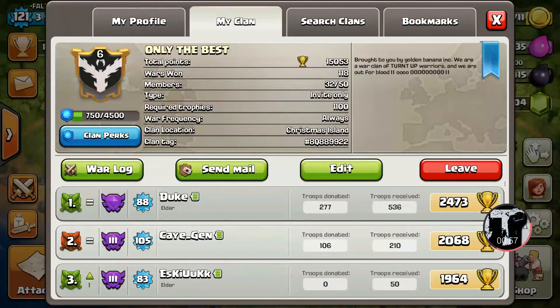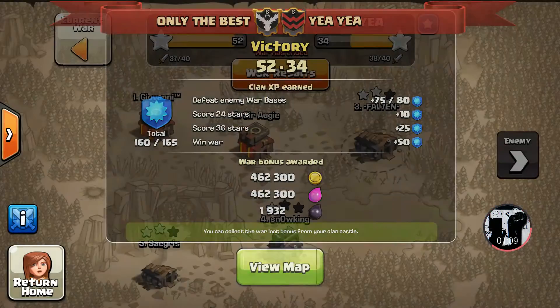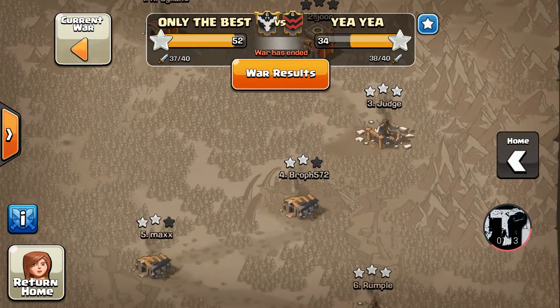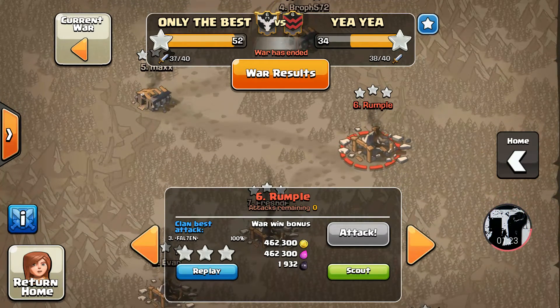So let's take a quick look at this whole concept. This is going to be a short video. As we check out our Warlog, we had just an epic win here — everyone was doing amazing — but I really want to show the attack that I did so I can prove to everyone what I was thinking, exactly the troops that I brought, because I just really planned the hell out of this thing.